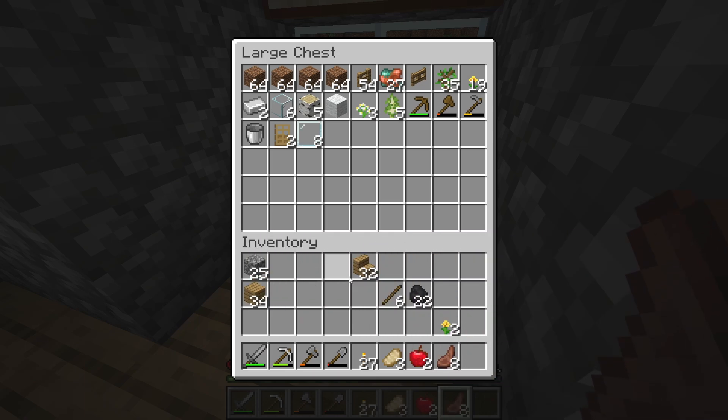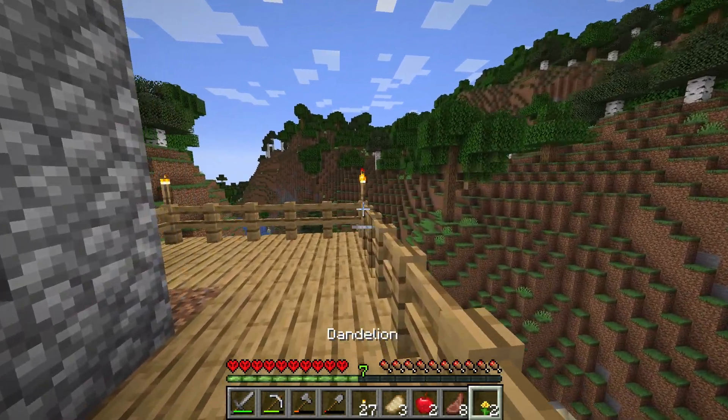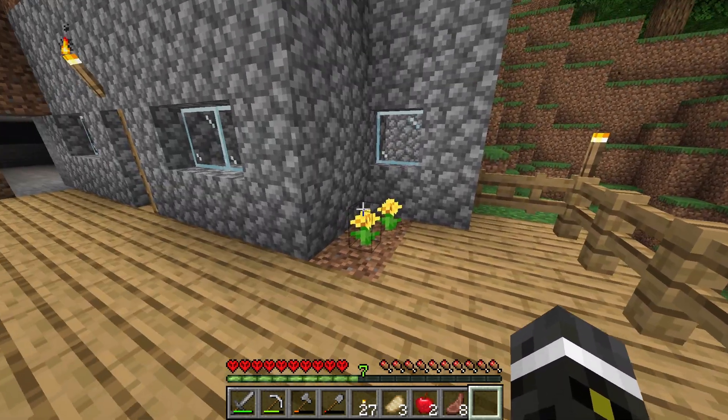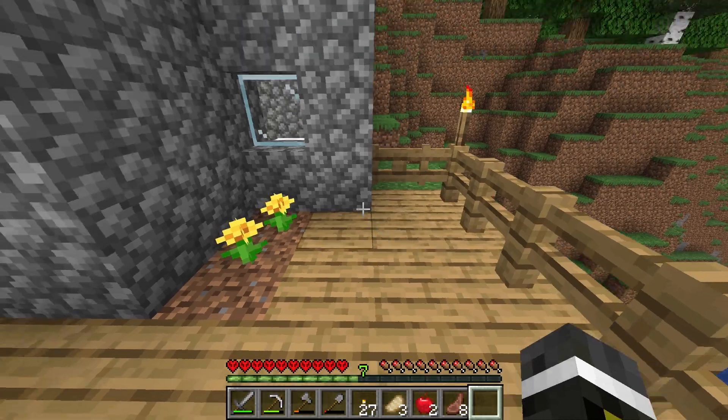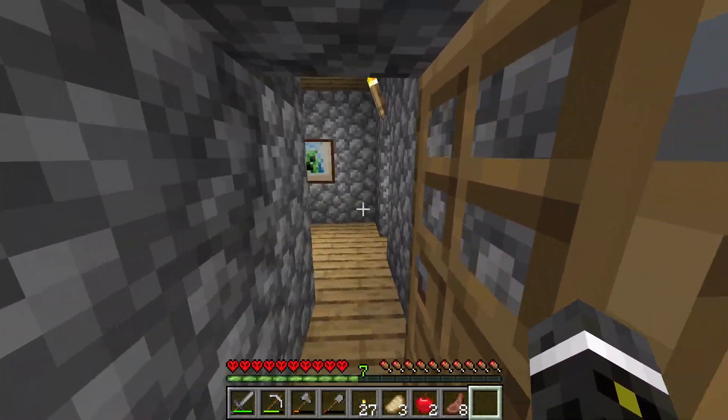Panes — all this stuff can stay in my inventory. And I'll show you why I want these dandelions: I'm just going to put them there. That's quite literally it. That's all that that's for — a little garden, I suppose. Anyway, the mine is going to go kind of off in the corner there.